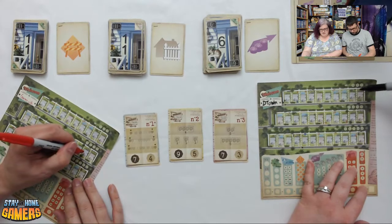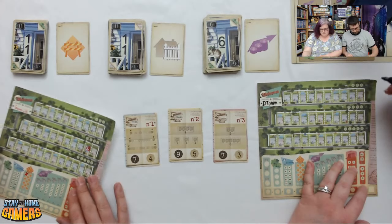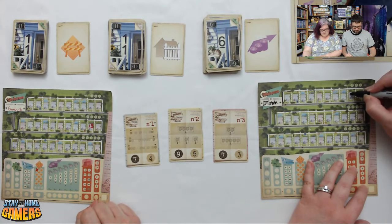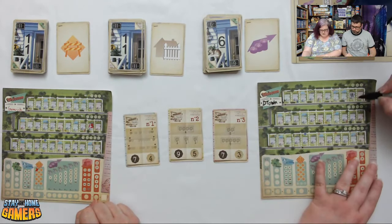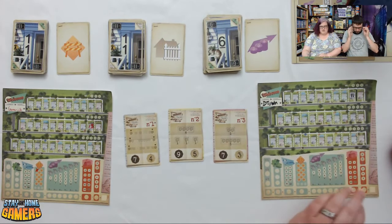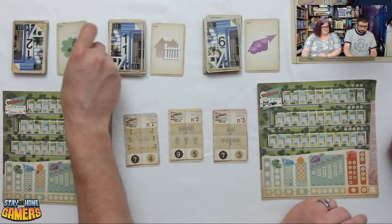Darcy is going to put a 13 on the shorter street — it only has 10 houses on it. Brian is going to do an 11 with a fence, building a fence right there. If you want to build a fence, you can't unbuild it. These are things you can't do over a fence. Then they flip the next card which is a 12, a 5, and a 13.